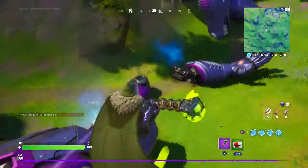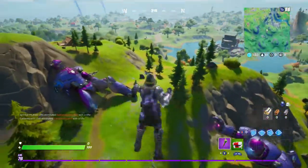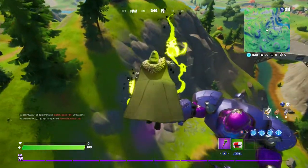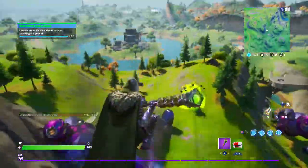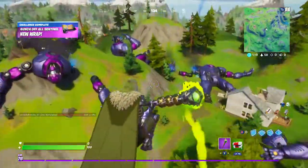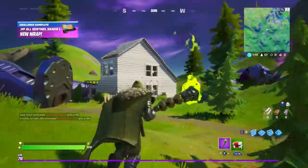Three! Four! This is the tough one now. Five! Six! And just like that, Goblin Griff has launched off all the sentinel hands without landing on the ground.